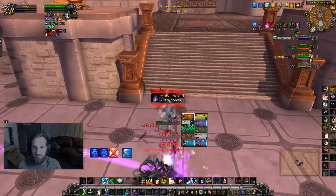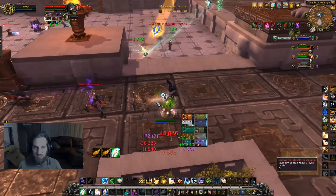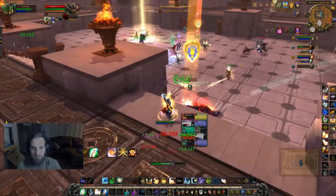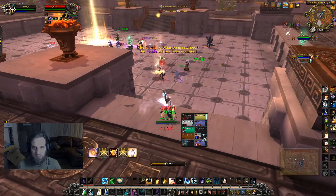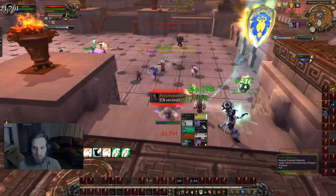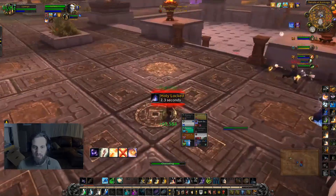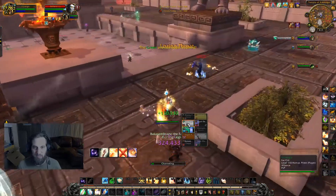I'm getting focused again — there's a rogue on me. I'm going to Mind Control this rogue off the ledge, so now he's not focusing on me anymore. Then I'll use Divine Hymn because I'm up above the fight and I can hit everyone around me. Got the holy priest back up. When your heal gets kicked, just Mind Control — because otherwise he's doing damage to me and now he can't.